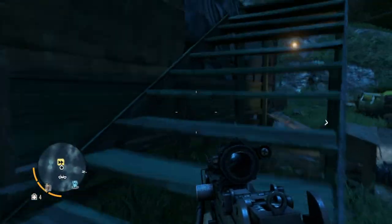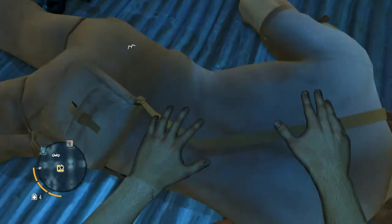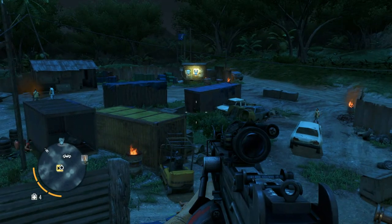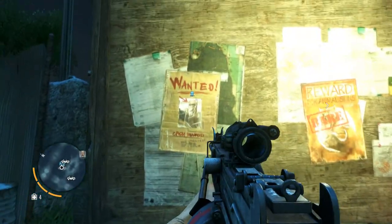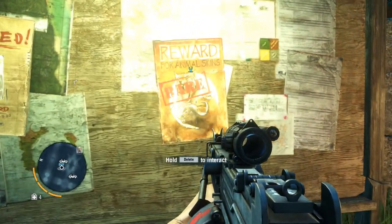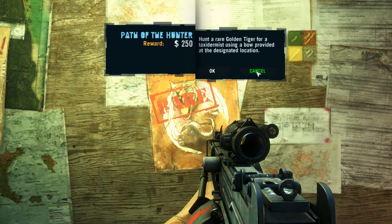I don't think you're the man. I think I'm the one that cleaned out this place for you. Let's see what this guy has. Four bucks. Oh boy. Alright, so where are we going? Let's see. Where's the job board? Here's the job board. What do we have here? Kill the leader with a knife. Boy, they really like that thing, don't they? What else do we have here? Rare. Let's see what this is. Hunt a rare golden tiger for a taxidermist using a bow provided at the designated location. Yeah, that sounds cool. That's what we're doing. We're gonna hunt down the tiger.